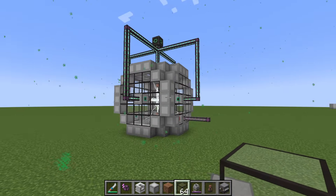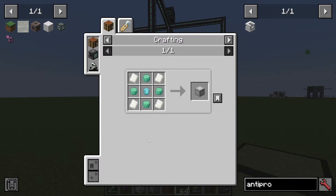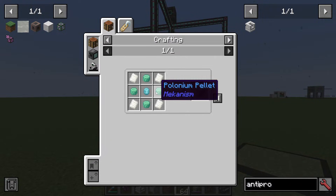First up, you are going to need plutonium and polonium to make the SPS casing, which is very expensive. It's literally HDPE sheets, polonium, and plutonium. You can find tutorials for all of these on my channel. The polonium and plutonium are basically the fission reactor.